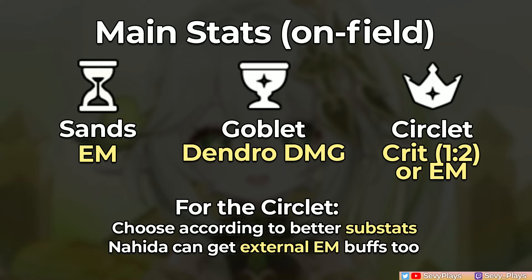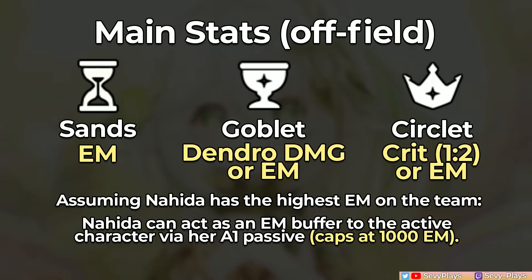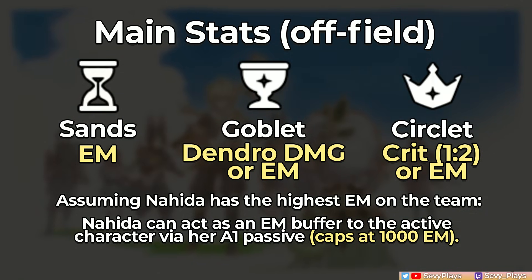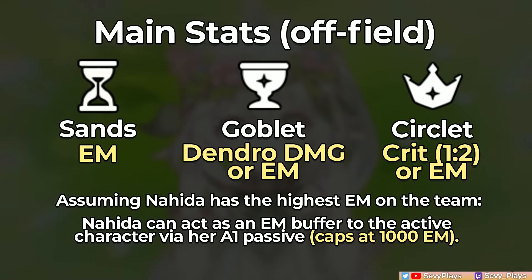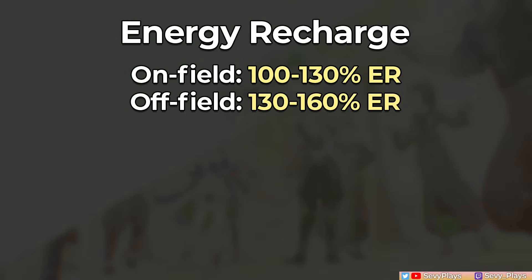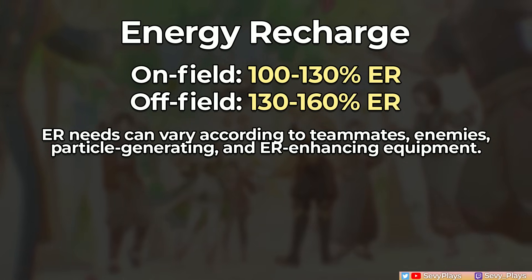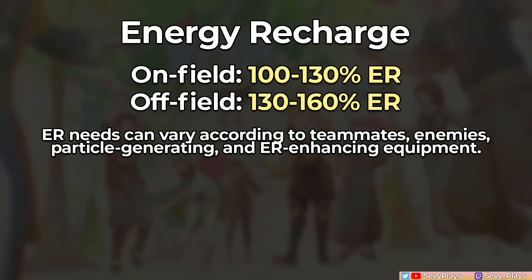Between an EM and crit circlet, the damage difference will be quite small, so choose the one with better substats. If she's used in a more off-field support role, you can assign more EM main stat pieces and even go for a triple EM build. Giving Nahida the highest EM on the team allows her to function as an EM sharer through her A1 passive, helping Bloom, Burgeon, and Hyper Bloom teams and buffing reaction DPS like Aggravate. For energy recharge, on-field Nahida needs about 100-130% ER, while off-field Nahida needs 130-160%, varying by teammates, enemy count, and equipment.